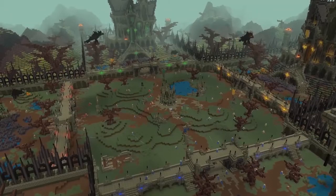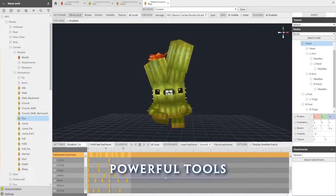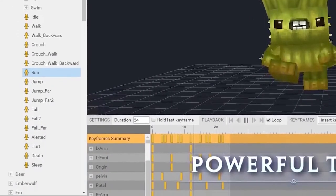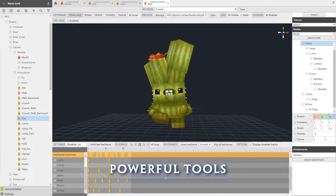This content looks amazing. And again, we have extensive modding, so this will fit really well with the minigames. I'm curious about this powerful tool section — I think it's basically a really advanced character creation system for monsters. It seems like you can animate, texture, and customize the creatures of Hytale to some extent. I'm not sure if you can model creatures from scratch, but I'd really like to know more about this feature.